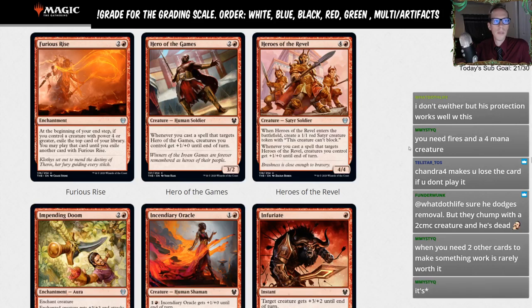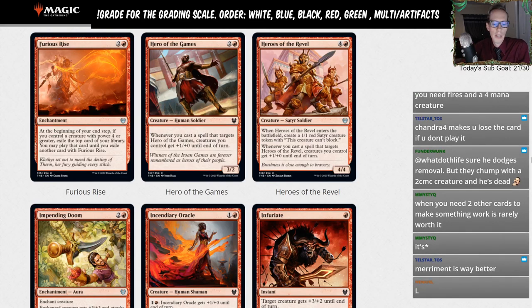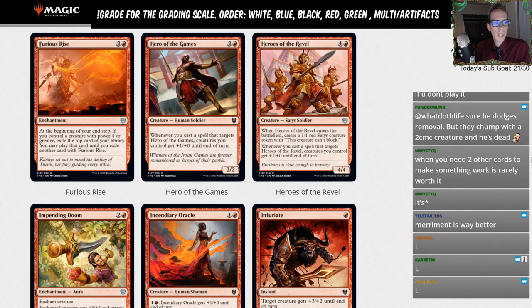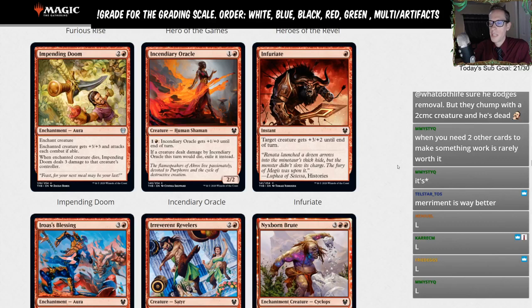Hero of the Games — two and a red for a three-two. Whenever you cast a spell that targets Hero of the Games, creatures you control get plus-one plus-zero until end of turn. We saw a few of these in white and gave them Ls, and we're giving this one an L too. Heroes of the Revel — three red for a four-four. Whenever it enters the battlefield, create a one-one red satyr token that can't block. Whenever you cast a spell targeting Heroes of the Revel, creatures you control get plus-one plus-zero. We're not really playing these in Standard — L for limited rating.